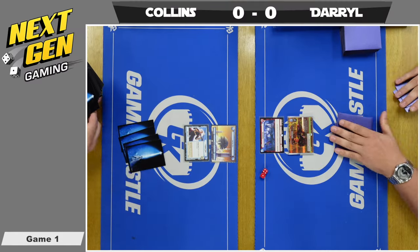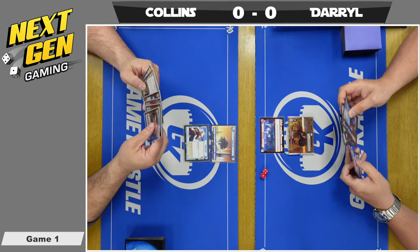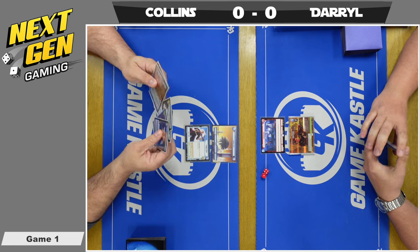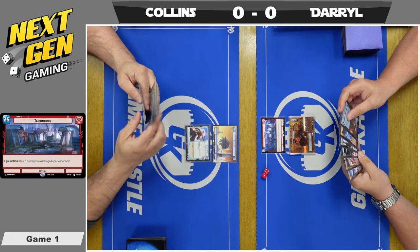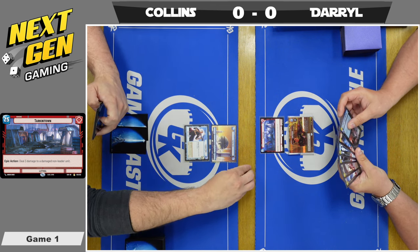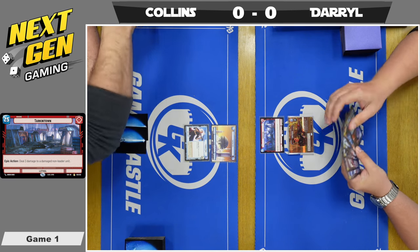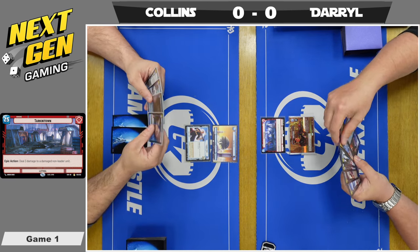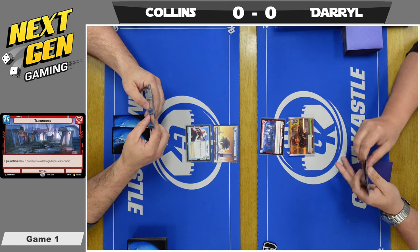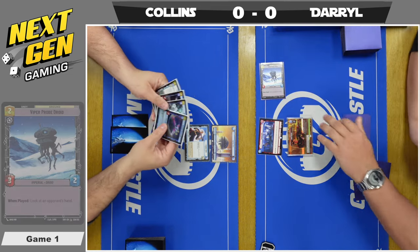Today's feature match is Collins vs. Daryl — a showdown of Chirrut vs. Iden. Collins' game plan is going to be heavily focused on Chirrut, who needs to get as big as possible and become a very real threat that stays on the board. On the other side, Daryl is running an Iden Red control deck with a ton of removal. Collins has the standard 30 HP base running double blue, while Daryl has the 25 HP Tarkintown base with an epic action to deal 3 damage to a damaged non-leader unit. This is going to be a tough matchup for Collins given all the removal Daryl has available for a real threat like Chirrut.